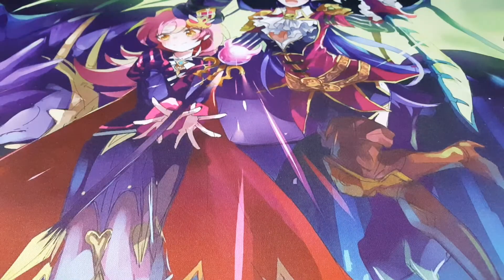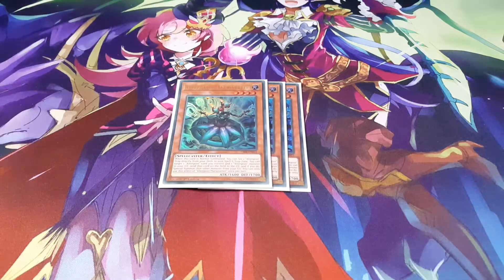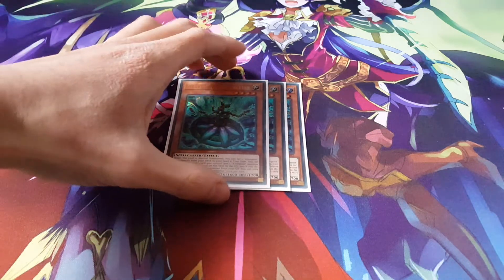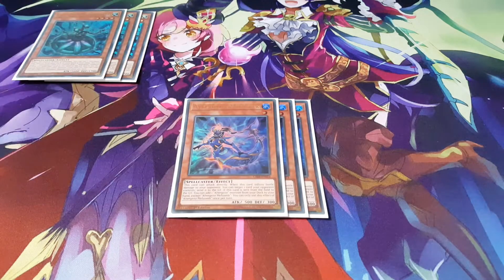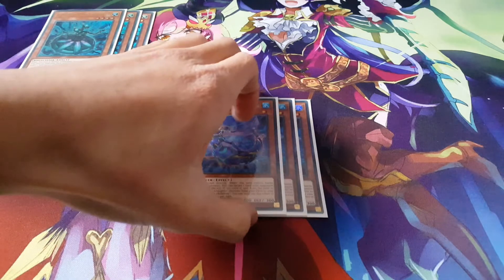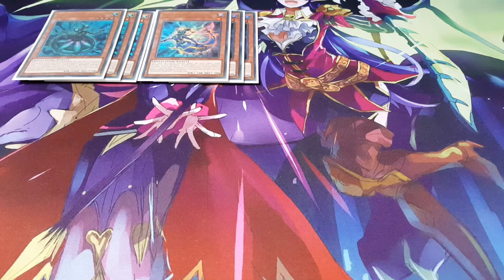This deck is still incredibly fun, so let's start with 3 Marionetta. Marionetta can obviously set an Altergeist trap card specifically from your deck, so it's one of the key cards for this particular build. Playing Meluseek — you can go into Linkaribo and just combo off to search your other Altergeists, so it's a really nice card to play 3 of as well.